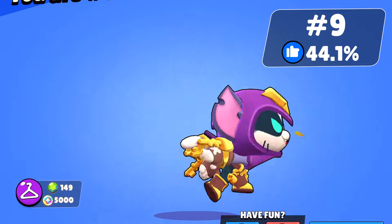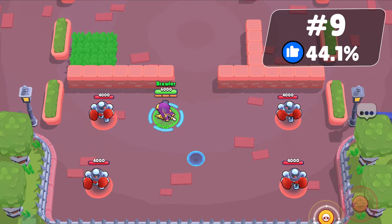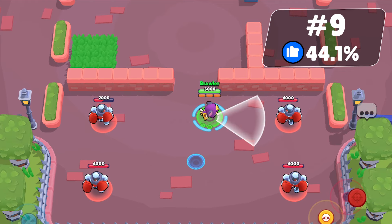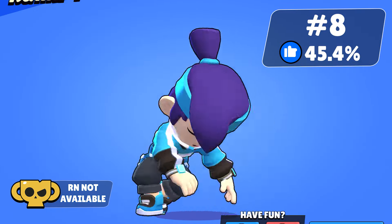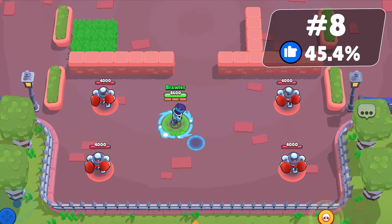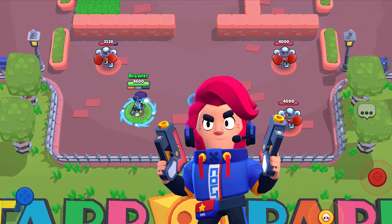Lockpick Kit is a favorite of 44.1% of the community. This is one of the best Kit skins with unique effects, style, and model. It's now available for bling as well. Fans Fans is favored by 45.4% of people. This skin was available for purchase as part of the World Finals prize pool contribution. The texture is great, but I want Challenger called back.